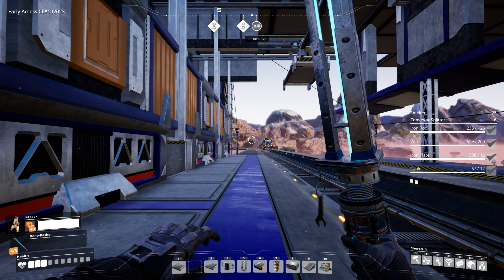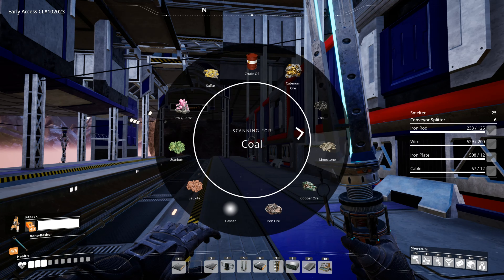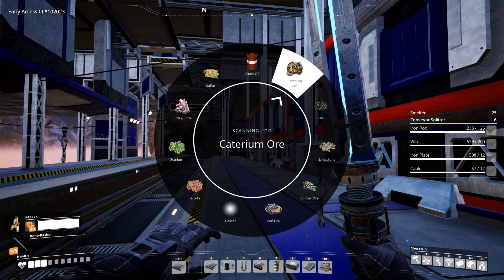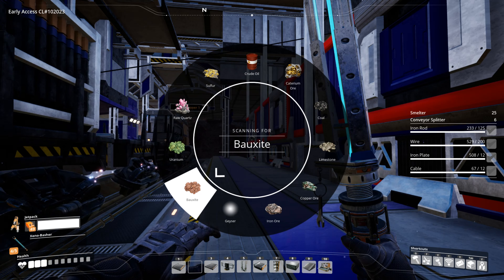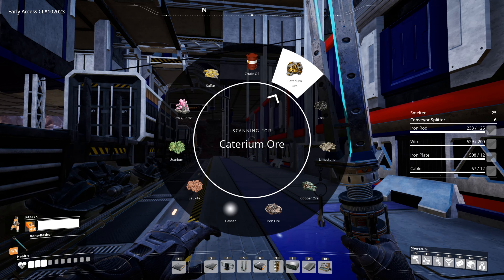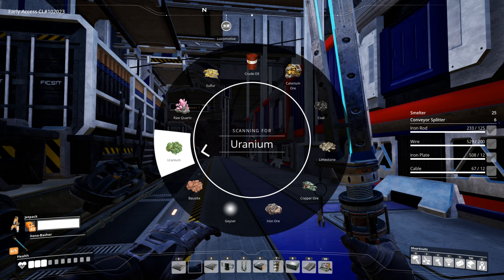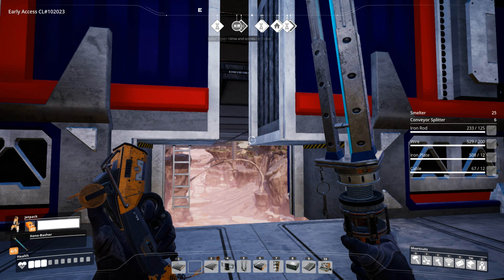That brings us to our unloading stations. They're really designed so this train — which is currently only doing copper — can be extended to go to further stations to pick up more resources. It has five unload stations. We can build a second train station with four more resources. I don't really want uranium shipped to this base — I have a feeling that'll come back to haunt us. So we can very easily build our first station with five unloads and our second station with five unloads, leaving one free — not for uranium, we'll ship that separately.